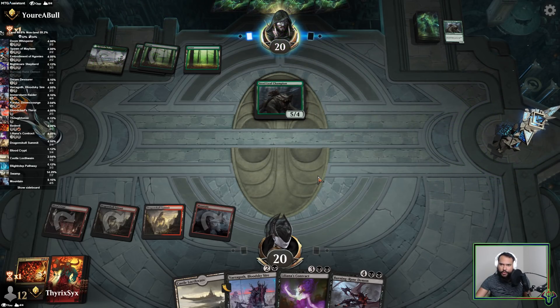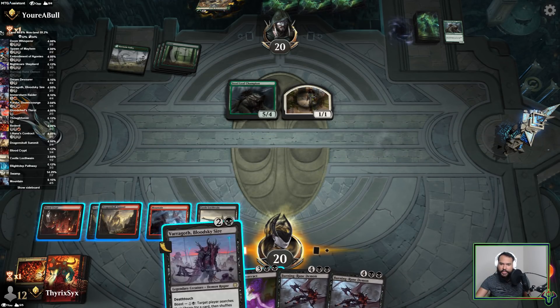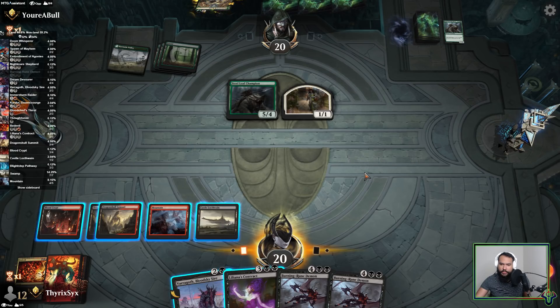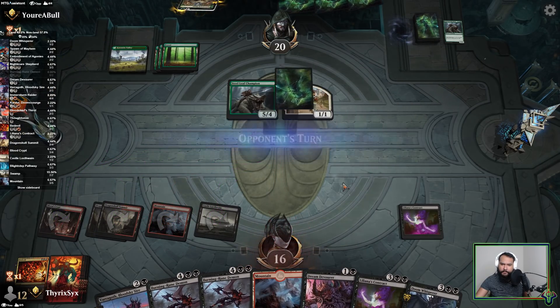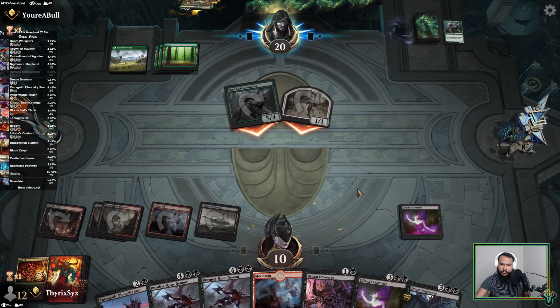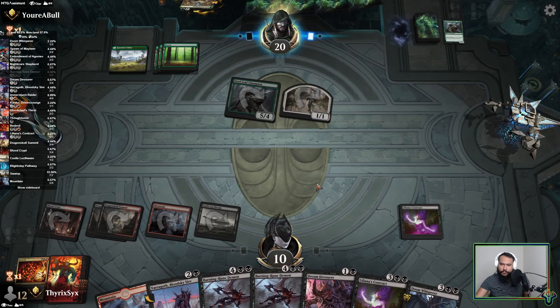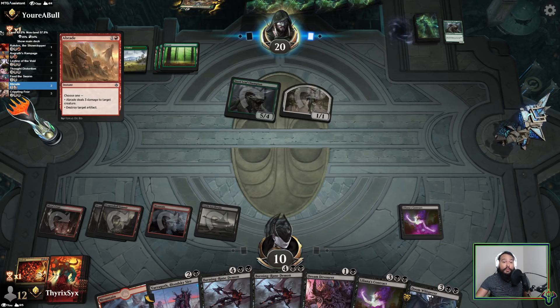Another Selesnya Champion into adventure on the Lovestruck Beast — just can't block. This would put me to 15-10. These matchups are where you really don't want the Contract — like if this were best of three I would side these out completely. I'd bring in the Showstopper, I'd bring in the Rampage, Feed the Swarms, Abrades.